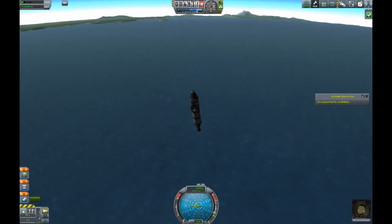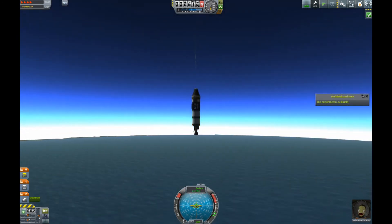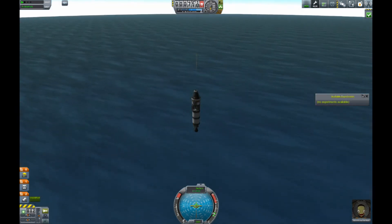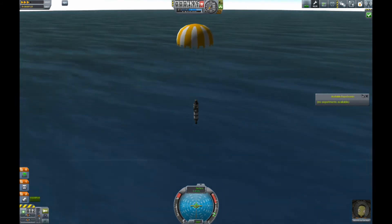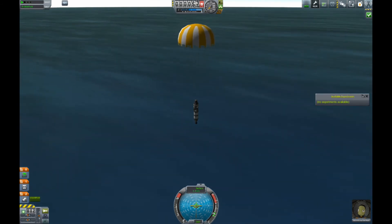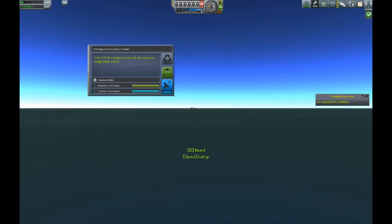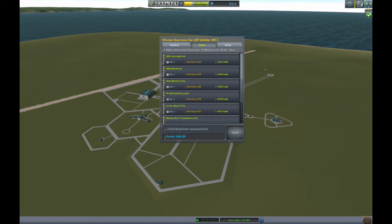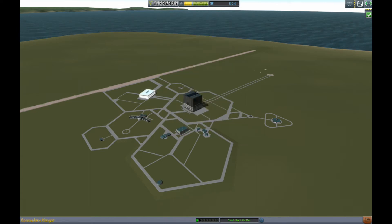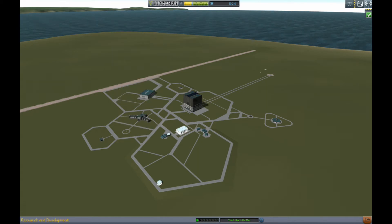Coming back in, you'll deploy your parachute when you're going pretty fast — it freaked me out the first time, I thought for sure I'd rip it off. But it's pretty sturdy; you can have the fire effect still going and it'll still deploy. I was able to hop out and get an EVA report from the ocean biome, which was good. We got up to 50 science total.